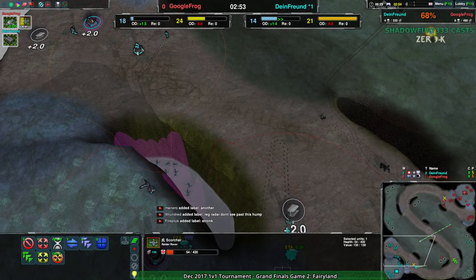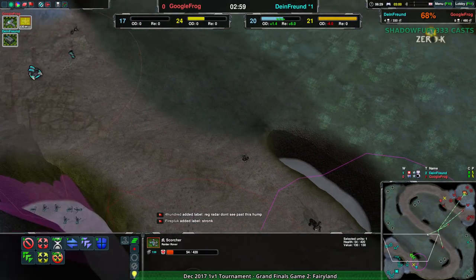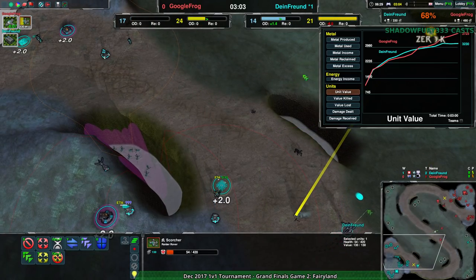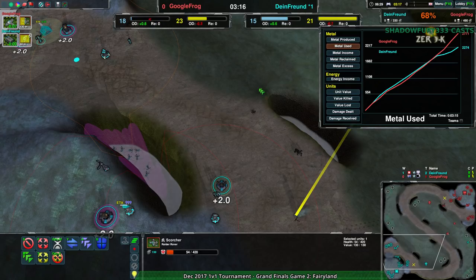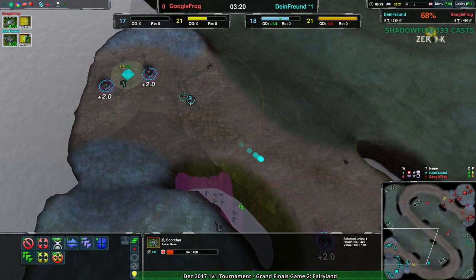It's really not going to be that easy. Google Frog is actually maintaining and managing a growing economic advantage — they have a growing metal advantage on account of having built more metal and also used more metal. Dimefriend still has a lot of metal in storage, whereas Google Frog has used most of it — about 500 more to them than Dimefriend.